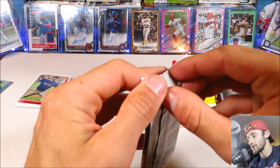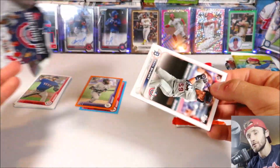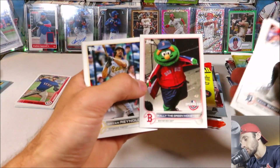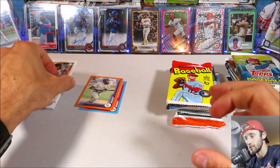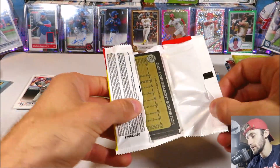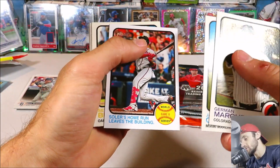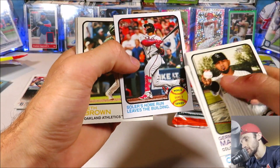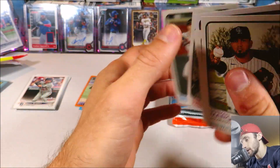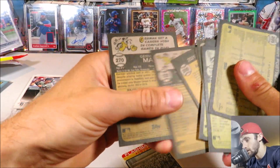We're going to open up 2022 Opening Day here. Not a super exciting product, but you never know what you can pull. We've got Zach Short Rookie, Riley, Patrick Wisdom Rookie Cup, the Wally insert, and Dylan Carlson Rookie Cup — so nothing in there. We'll open up Heritage just for fun. We did pull the Keston Hero Relic out of Heritage previously, which was pretty cool. We've got Hermann Marquez, Jazz Chisholm, Solaire — that was an insane home run from the World Series — Seth Brown, Jose Abreu, Altuve, an insert, and no short prints.